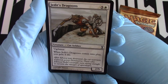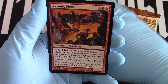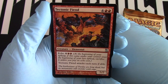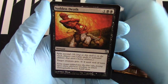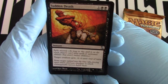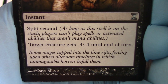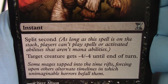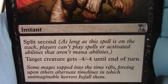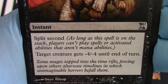We have our Thalid Shell-Dweller. Jedet's Dragoons. First uncommon: Tectonic Fiend. Sudden Death — let's play. Split Second, anyone? Sudden Death is awesome. If you don't know what Split Second is, well, there you go. It ends the stack — it's fantastic. They can't respond, it's done. Split Second is amazing.